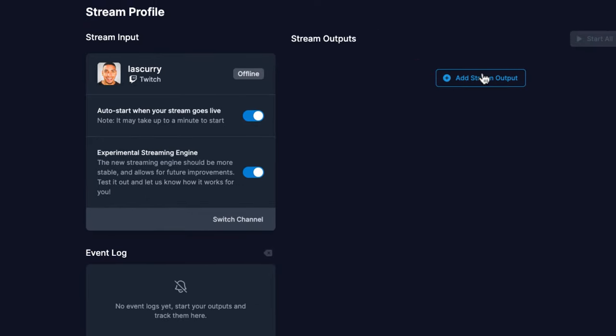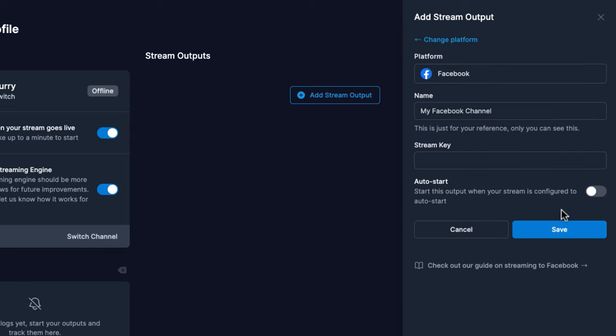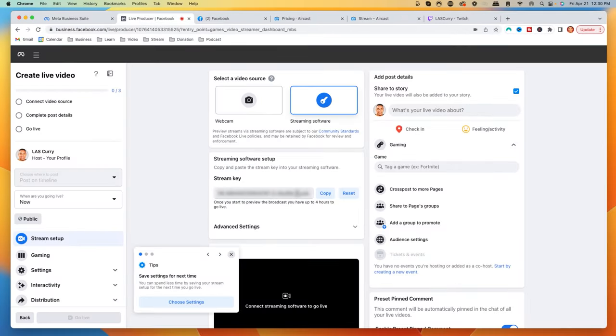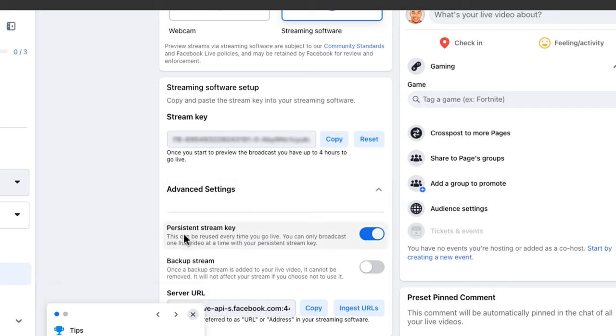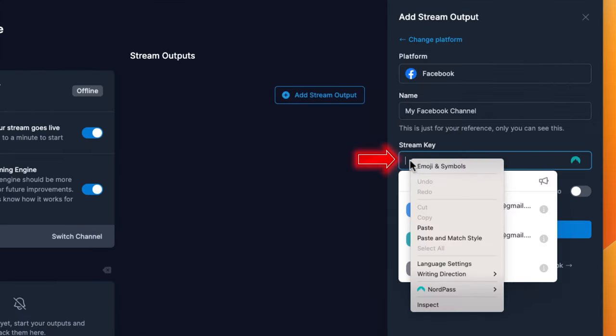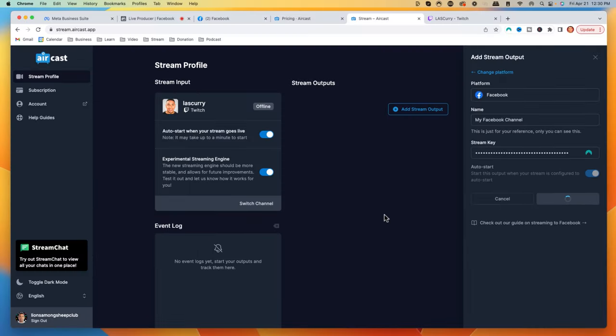On the right where it says Stream Outputs, select Add Stream Output, then select Facebook — note that Facebook is only available on the Streamer plan. You can name this 'My Facebook Channel' just so you know what it is. Now here's where you enter the stream key from Facebook. Before you copy the stream key, come to Advanced Settings and make sure it says Persistent Stream Key — this means every time you go live, the key stays the same, so you don't have to come back to the computer to input it again. Hit Copy, and make sure you don't share that stream key with anyone. Come back to Aircast, paste it in, hit Auto Start, and then hit Save.